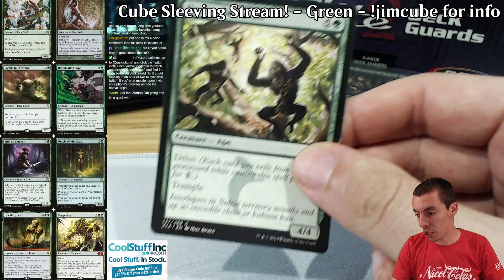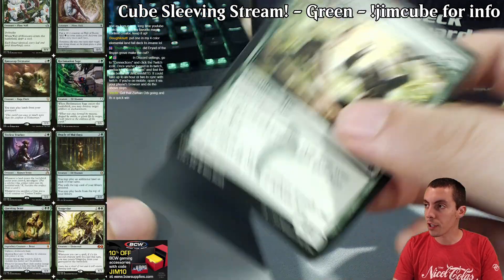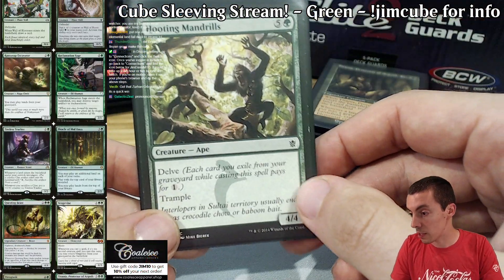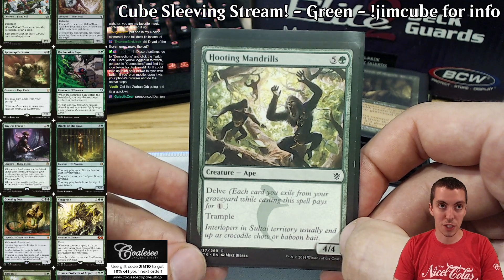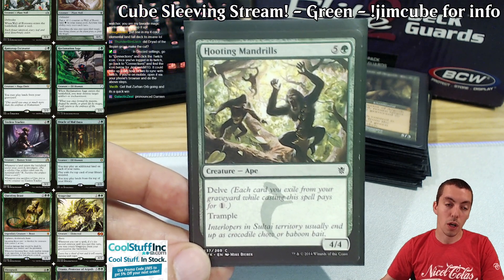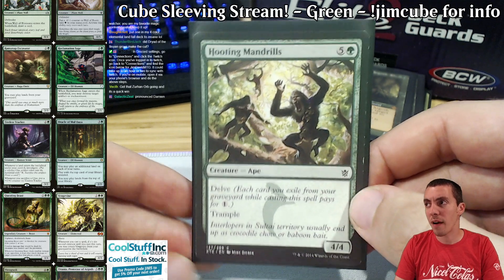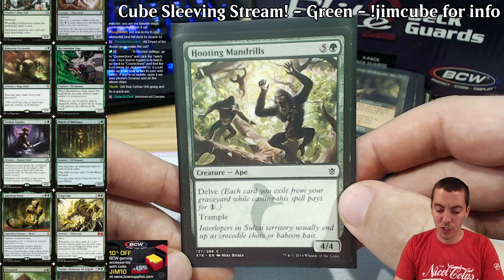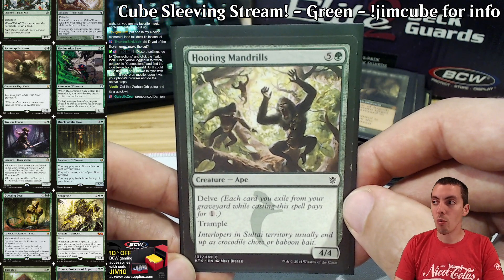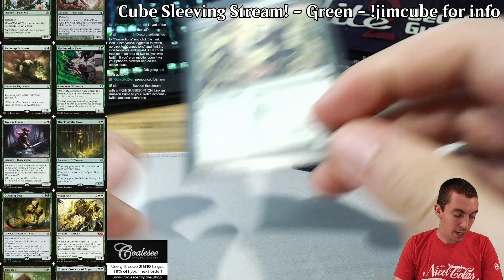We got the old Hooting Mandrills here. Delve is a very, very good cube mechanic because Delve cards typically have diminishing returns — you can't play too many Delve cards in your deck. But in cube there aren't that many Delve cards, so it's fine. Black is more of the graveyard color, but obviously green kind of is too. It's all about efficiency. This is a very efficient card — a card you won't see in most cubes because they're more clunky and interested in five-drops. This is often a one or two-drop. I like Hooting Mandrills a lot.